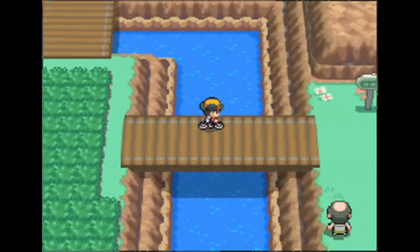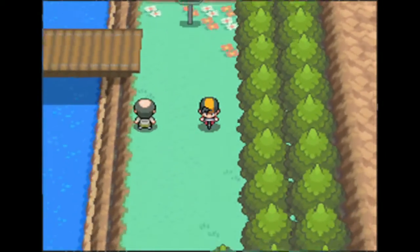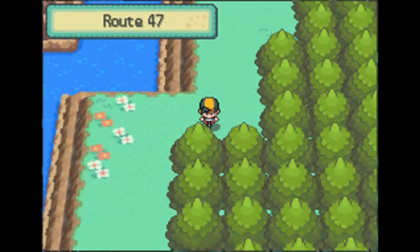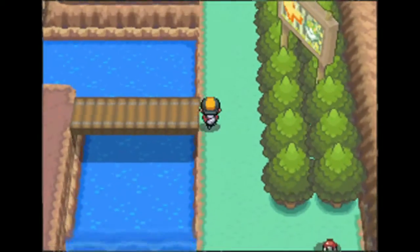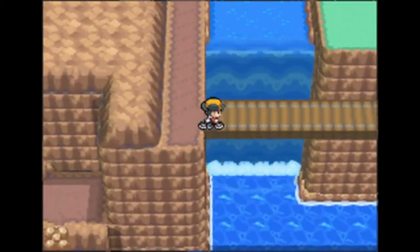I'm going to show you how to find a level 17 Staryu with the ability Illuminate. What Illuminate does is whenever you are in the wild and there is a Pokemon in the front of your party with Illuminate, your encounters are going to happen more often.